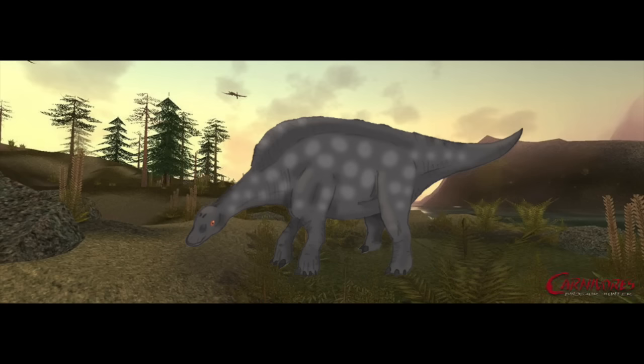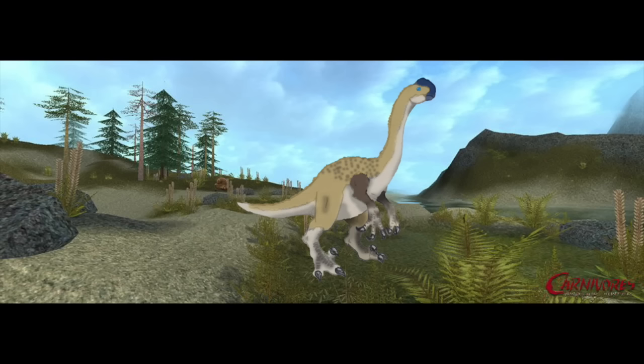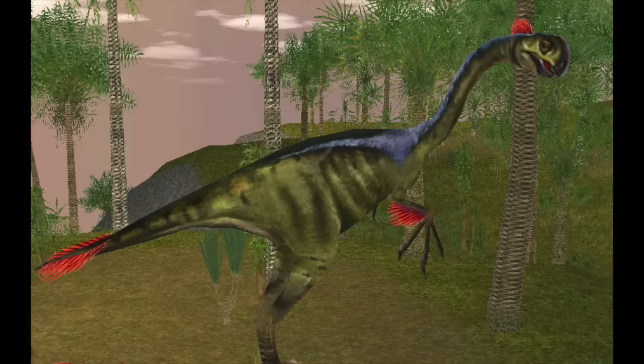Brachytrachelopan would be my personal favorite pick, however. Short-necked sauropods are really unique among dinosaurs, and adding one to the Carnivore's dinosaur lineup would make for such a unique hunting experience. Apatoraptor would be another dinosaur I would love to see with the right design — really capitalize on the key aspects of the name. Apato, in reference to Apatosaurus, giving it a relatively long neck, and raptor, with prominent dromaeosaurid and oviraptorид features. This dinosaur would have such a great opportunity to stand out and receive some welcome recognition, much better than Gigantoraptor.